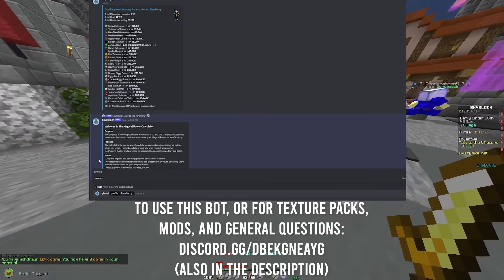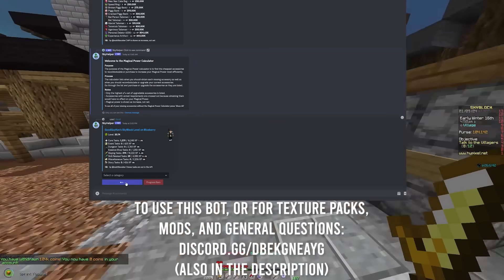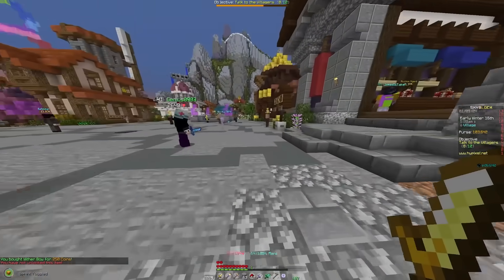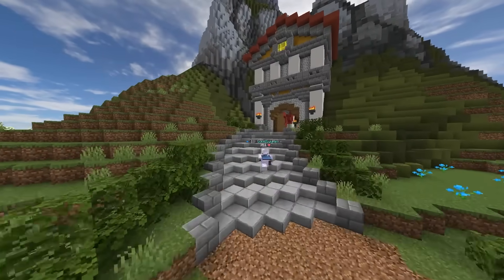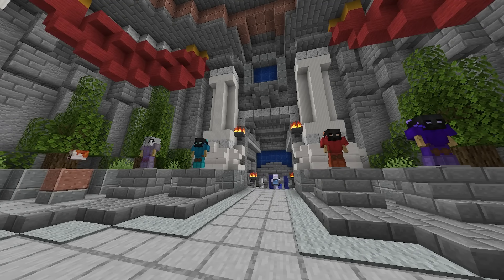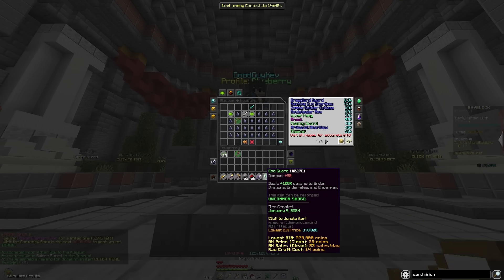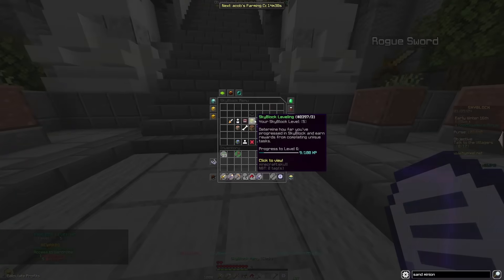There's a bot on my Discord server with a command that tells you the cheapest and easiest Skyblock XP for you at your current state of the game. I ran the command and realized you can actually buy a bunch of weapons and donate them to the museum for free Skyblock XP. The museum is a place in Skyblock where you can donate different armors, weapons, and items — which binds the item to your profile — and in return you are granted XP for each unique item donated. We have here the wither bow, spider sword, and sword, and that should probably get us over level 5.